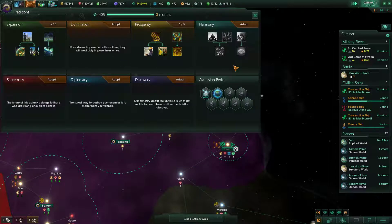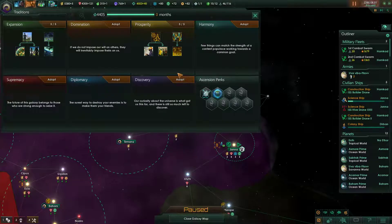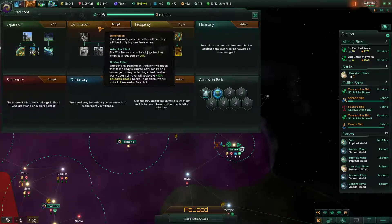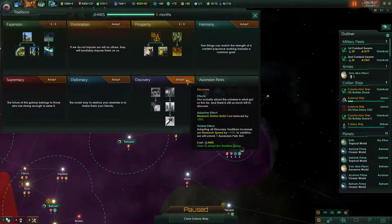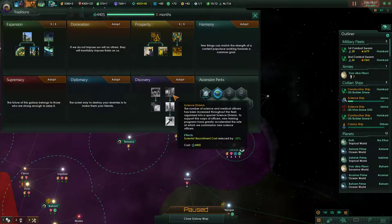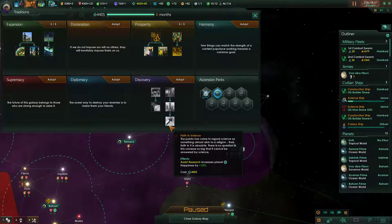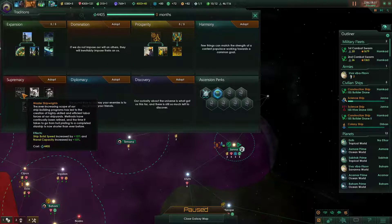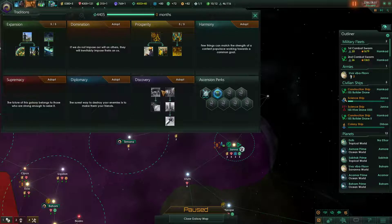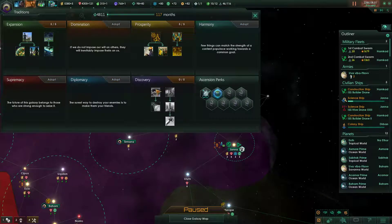Got a tradition available. We need to pick what our next one is gonna be. Search speed — this is all about research. We should probably do that, we've been falling behind in tech. Either that or we do supremacy, but if we have good tech then we're not going to be falling behind militarily. I think we want Discovery.